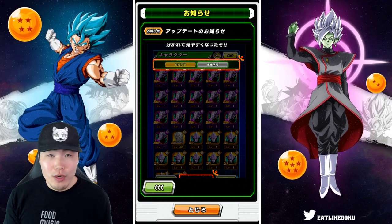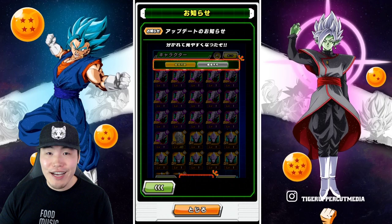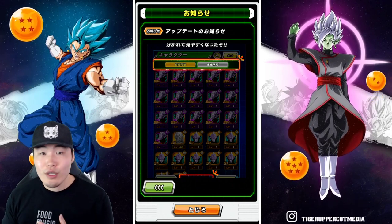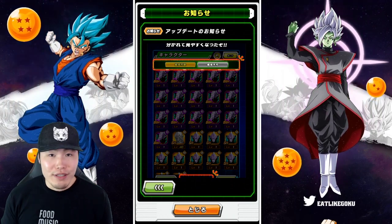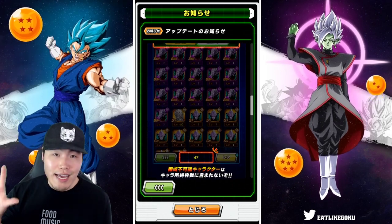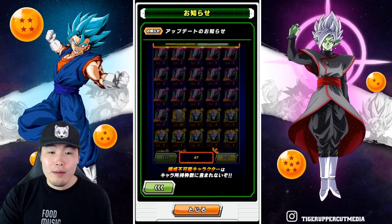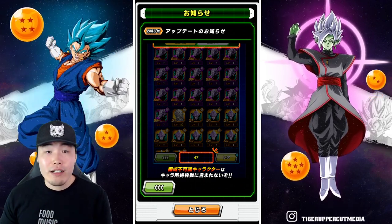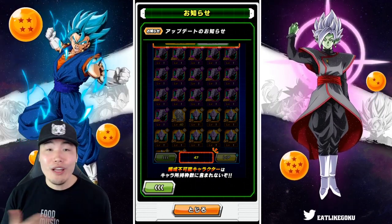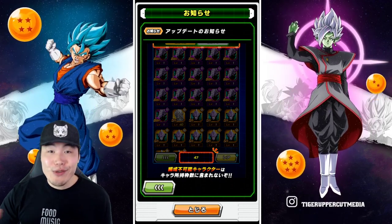Update number two: we have a new section of our character boxes for unusable or unplayable units — like all the Kais, Elder Kais, Sleepy Kais, Grand Kais, and so on — as well as Hercule statues: bronze, silver, gold, platinum, diamond. The awesome thing is that these characters will no longer count towards your box space.